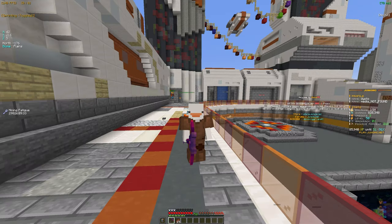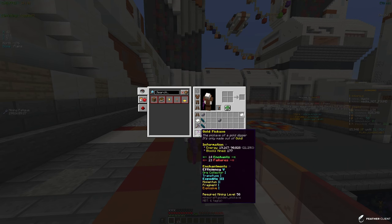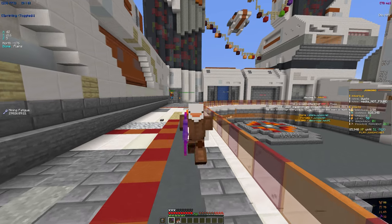If you look at the right of the screen, I am currently level 50, which is halfway to level 100, and after I get that I can prestige. I just got a new gold pickaxe which you get for being level 50, and I have efficiency 5 and expedite 3 on it, which are really important if you want to level up fast and get to the top ranks.